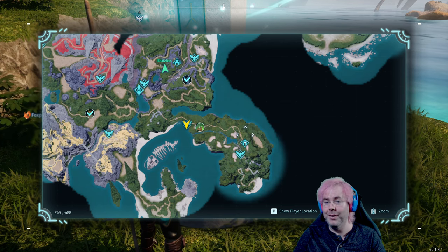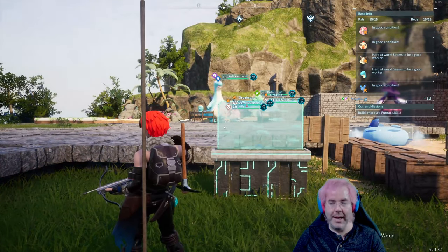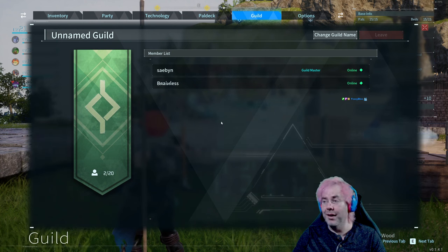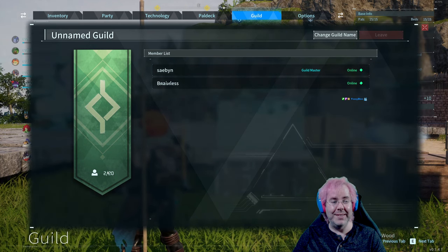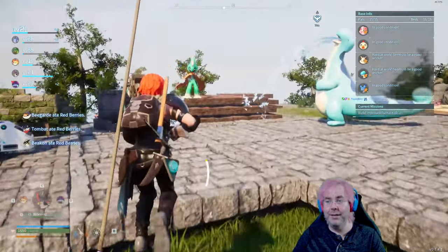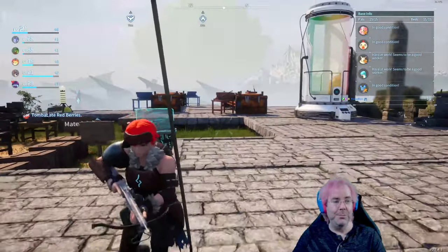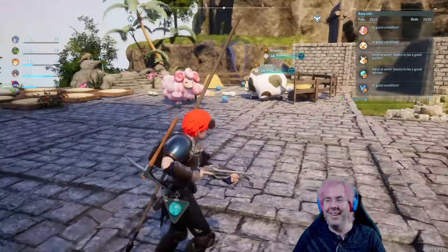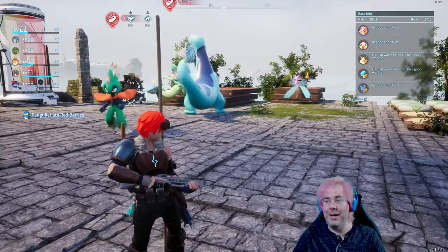So if you get on the server, you don't have to necessarily start in the area where we've built up stuff — you can start somewhere else. The game has a guild thing, which sounds fancy but I think it's basically like a party — so you co-op together. I think you can have up to 20. You can just level up from building a base and hanging out — you don't have to go out and fight, although you want to find more and better pals for different skills.